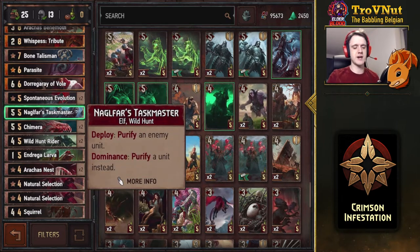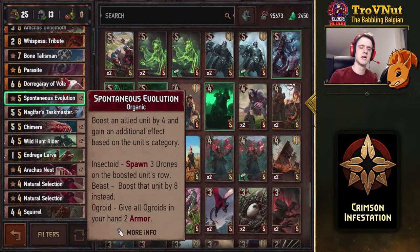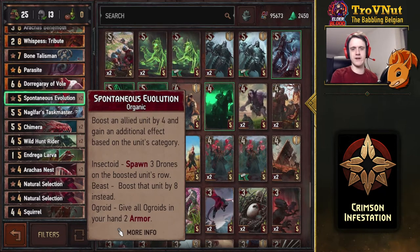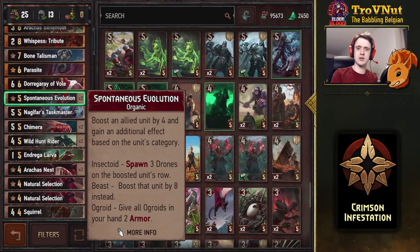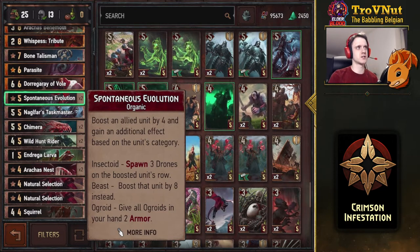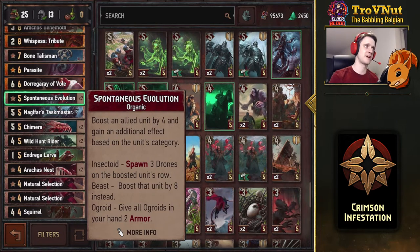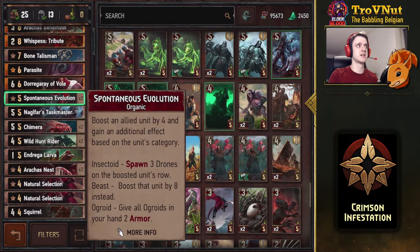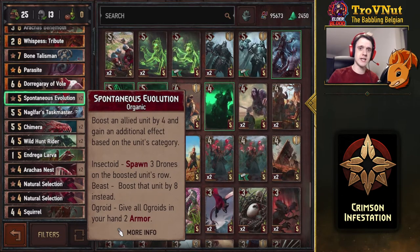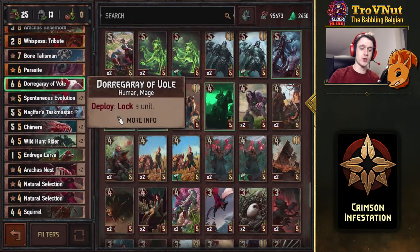Agrafar's Taskmaster — they have a Purify in this deck. The other organic card that is very interesting is Spontaneous Evolution: you boost an allied unit by four, and if you do it on an Insectoid, you also spawn three more drones on that same row, plus another one because of Agrafar's Swarm. So this gives you four drones and a four-point boost — eight points every single time. Very powerful, especially if you start with Agrafar's Nest and then Spontaneous Evolution: you get nine units on the board in two turns. Dorgaray is also in this deck — six power and a simple lock, another way to counter your opponent's tactics.